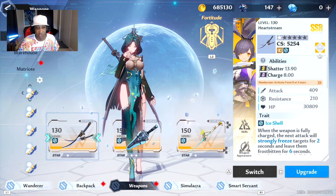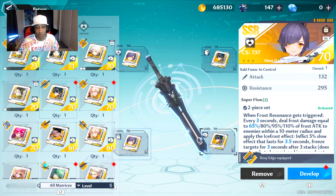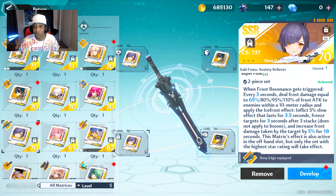For my weapon chips, over on my Meryl I use a 2-piece Saki and 2-piece Zero. 2-piece Saki says: when frost resonance gets triggered, every 3 seconds deal frost damage equal to 65% of frost attack to enemies within a 10-meter radius, apply the ice frost effect, inflict 5% slow effect lasting 3.5 seconds, freeze target for 3 seconds after 3 stacks — does not apply to bosses — and increase frost damage taken by the target by 5% for 18 seconds. This matrix effect is also active in the offhand slot, but only the set with the highest star rating takes effect.